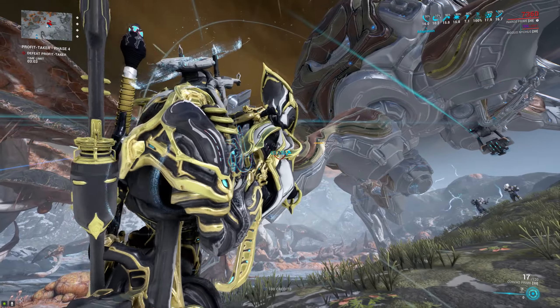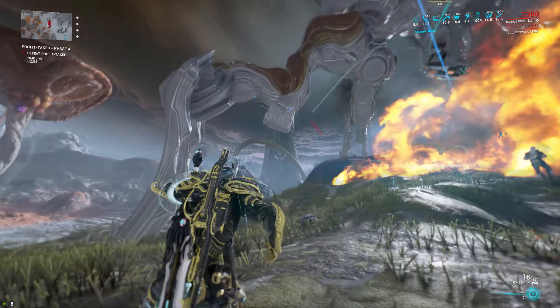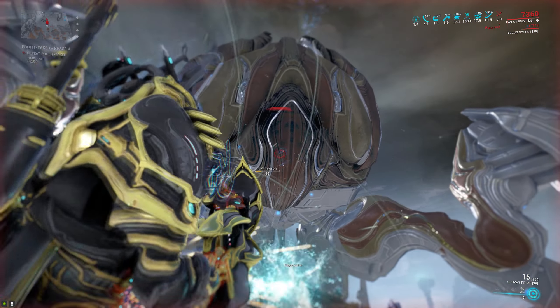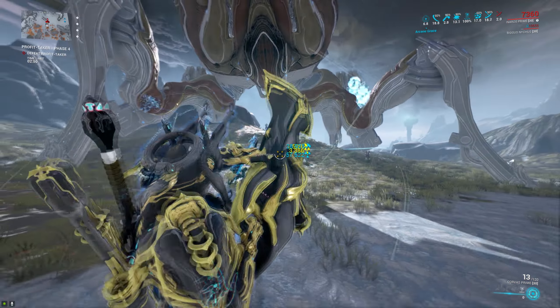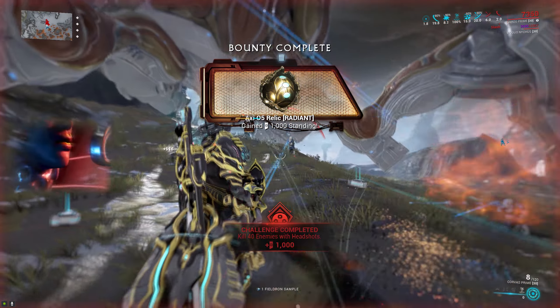It actually makes it one of the best, if not the best, Argun against the Profit Taker — it makes it super chill. Though you may run into some clipping issues where the projectile clips through the invincible portion of the boss and won't actually do any damage to the legs. So I would always recommend you stand on the outside and shoot inwards rather than standing underneath the boss and shooting outwards.